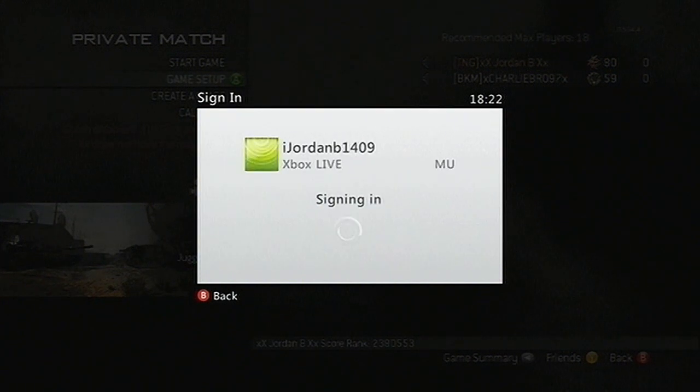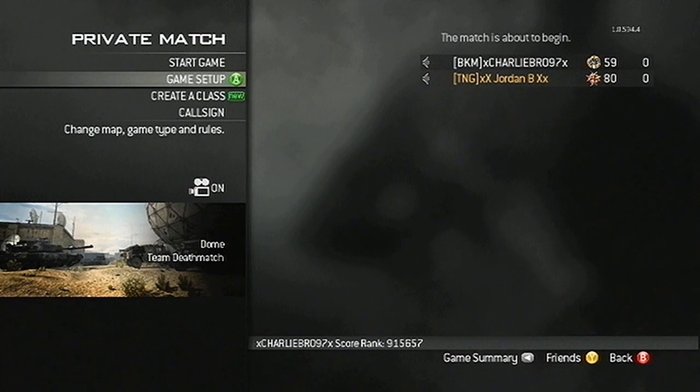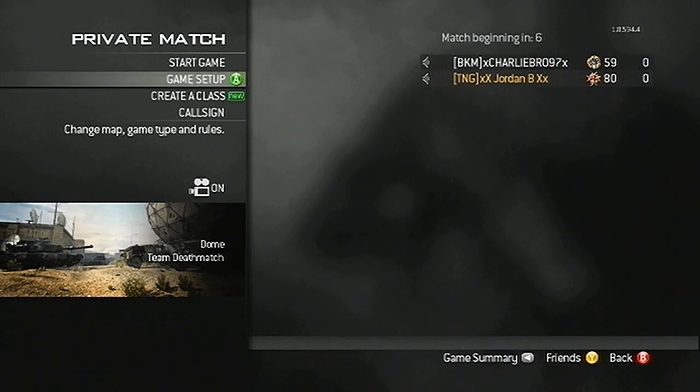Once your friend has actually joined the game, you then want to sign in on your second controller on any account — it doesn't matter, so I'll be using an Xbox Live account, but that really doesn't matter. Once you've done that you should be in system link. Press B on your first controller and it should say the match is about to begin, and from there you will actually have the Juggernaut game mode in the public match.